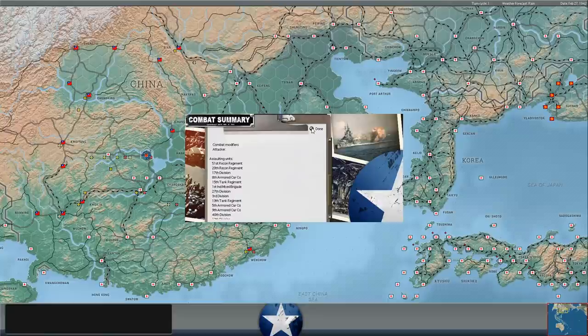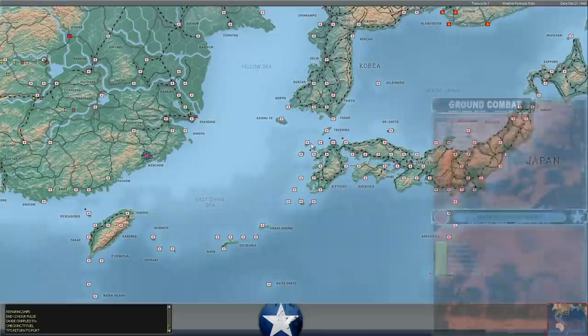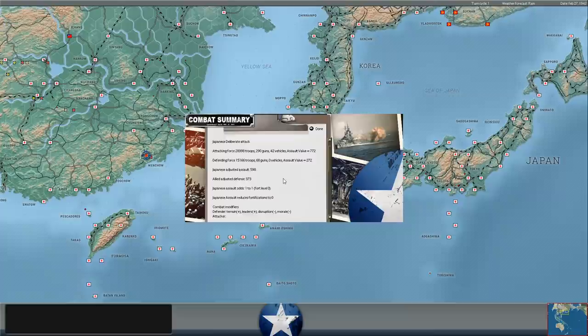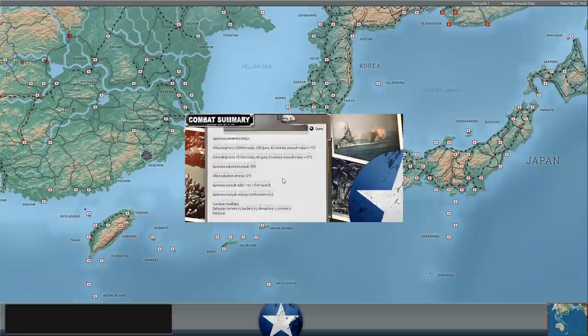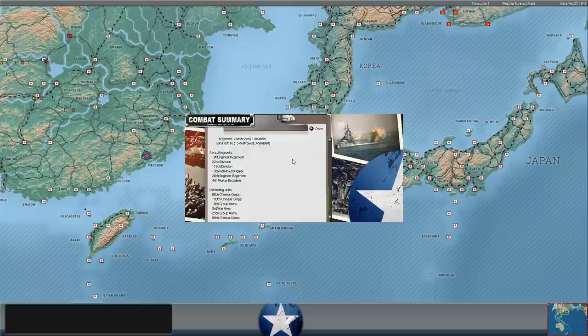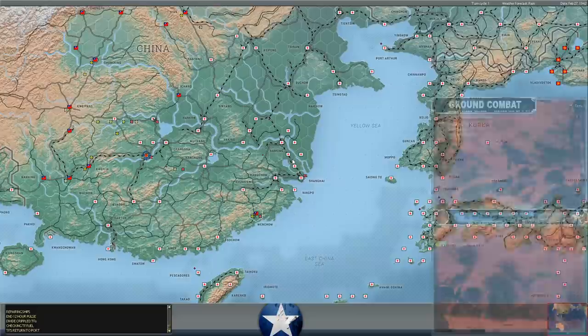Between permanent and temporary losses, he lost the equivalent of a division. Japanese deliberate attack at Wengkau — the Stalingrad on the coast. We put a minefield here a couple of turns ago. That one went better for him — he reduced the fortification level down to zero. One-to-one assault odds. 280 Japanese casualties versus 1,107 allied casualties, 54 allied squads destroyed. That's not a great result. Wengkau is going to fall — if it doesn't fall next turn, it will probably fall in the next two or three days.